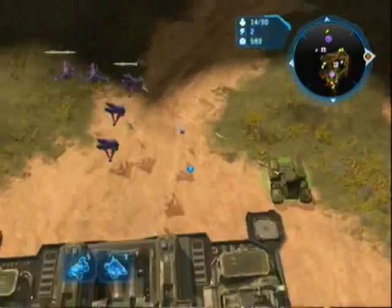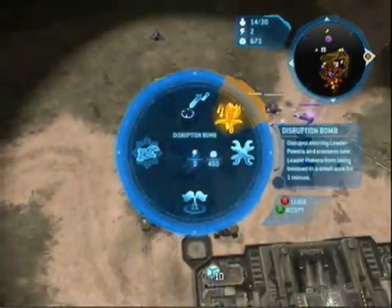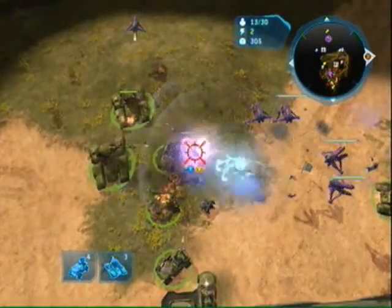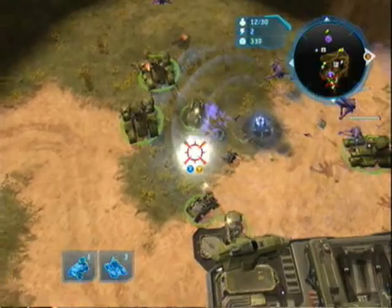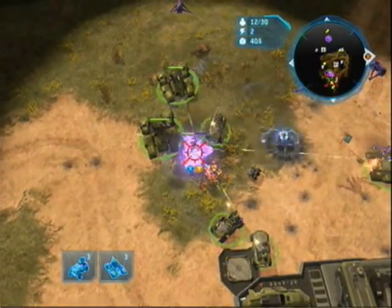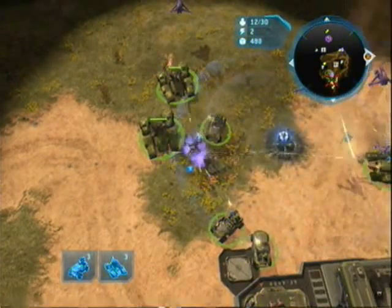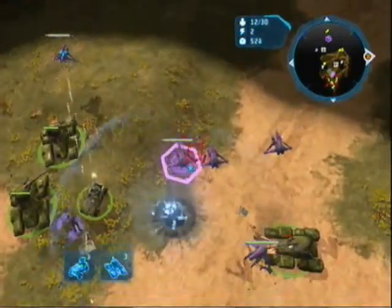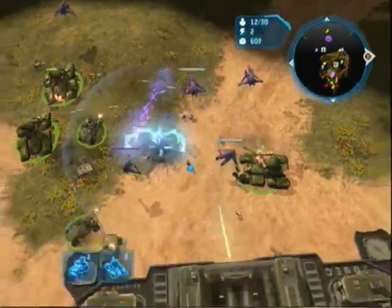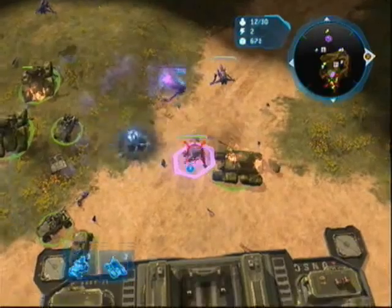I've kind of gotten lucky this time, because usually the reason we make Warthogs is to hold off any air attacks or ground units, or if you're making Hornets. Make sure to always use a Disruption Bomb when you're facing them, because they'll still take down some of your Warthogs. If you have any ground units, assign the Warthogs to the air, and the tanks to any ground units that might be attacking you.